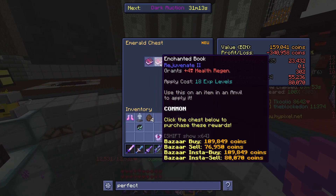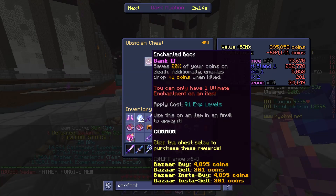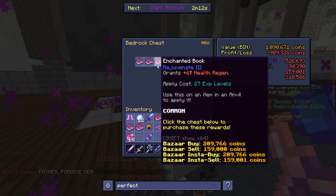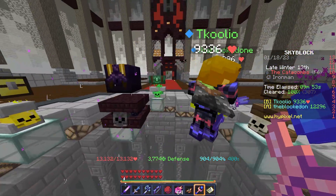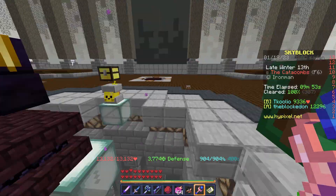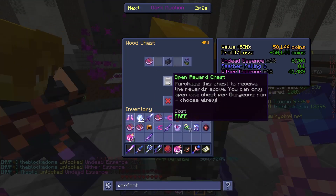The first run, I got the gold chest. I still need as many rejuvenates, wisdoms, and ultimate wisebooks as I can get. I am mostly doing floor 6 for the giant sword, re-coms, and then museum.